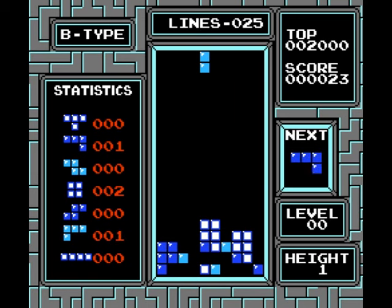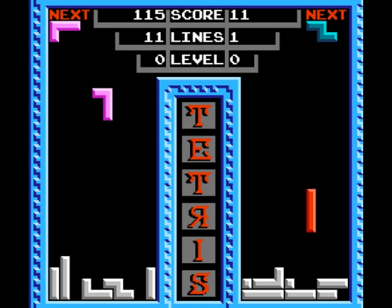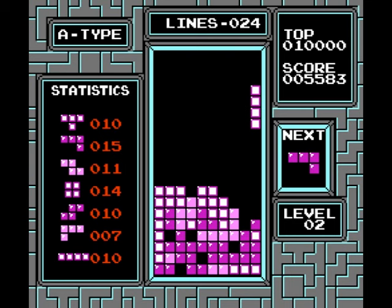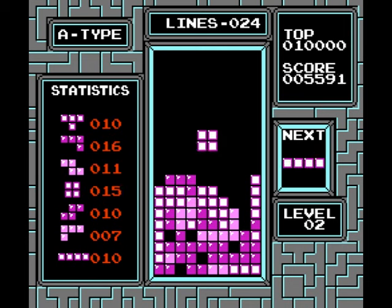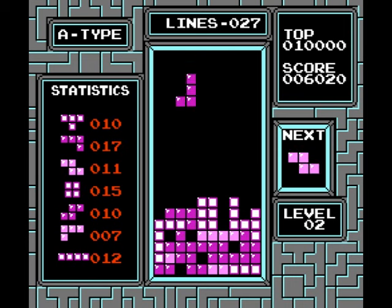What Nintendo does have going for it is a slightly better overall feel. The controls are a little more fluid, particularly when dropping pieces. Tengen's has this weird momentum swing where it starts off slow and then quickly shifts gears — it doesn't feel as natural as Nintendo's. And the inclusion of grid lines is better from a visual standpoint as well.